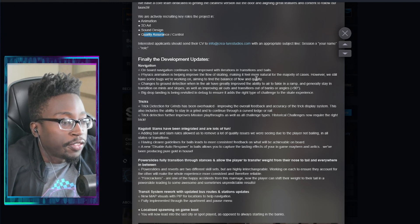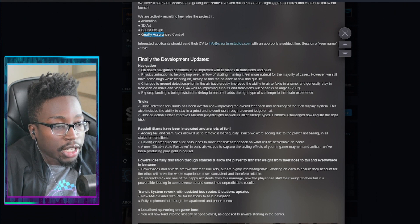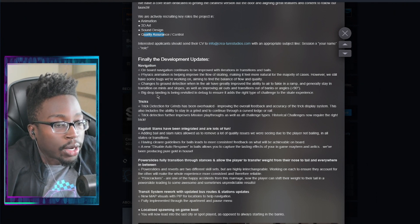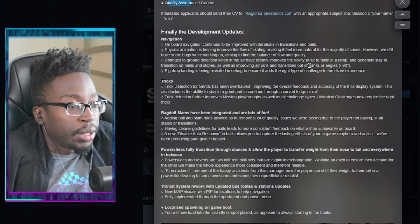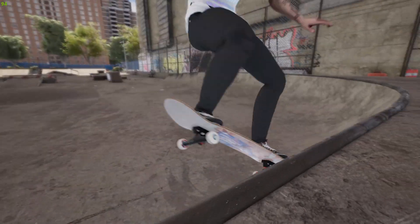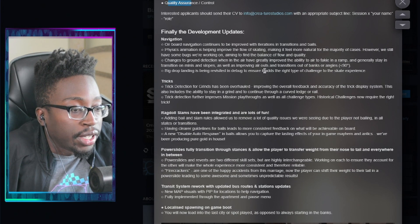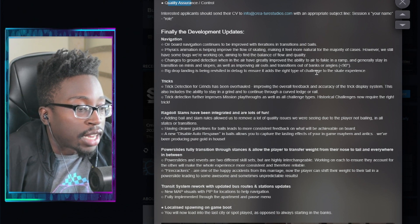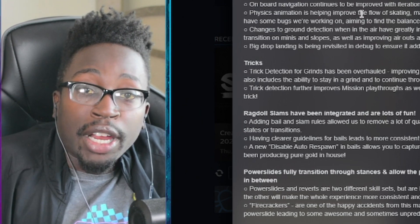I'm so excited for September - it can't come fast enough. Physics animation is helping improve the flow of skating, making it feel more natural for the majority of cases, though some bugs are still being worked on. Changes to ground detection when in air have greatly improved the ability to air to fakie in a ramp and generally stay in transitions on minis and slopes.